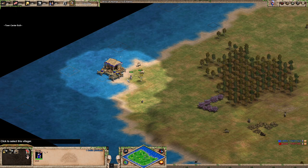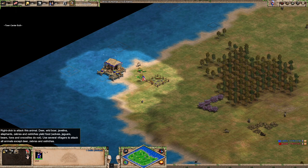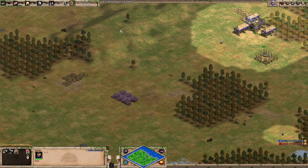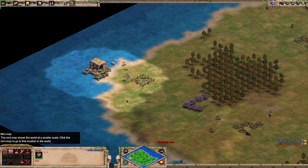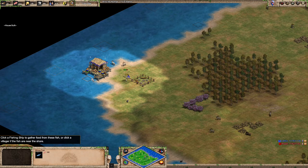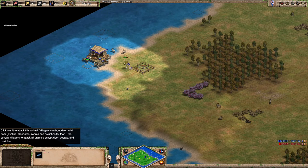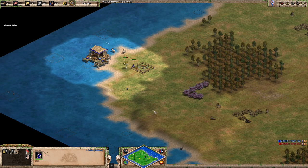Another part of the first tip is to have her be the house-building villager. Sometimes you want to send out a villager to explore around your TC to find those boars, and they'll be building houses. But since the shorefish is going to expire before I'm generally ready to build that second dock, this will be the villager who's building the houses.